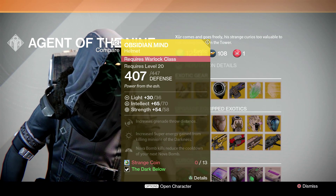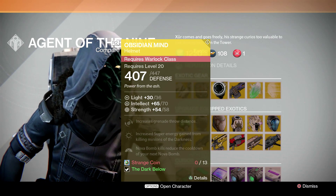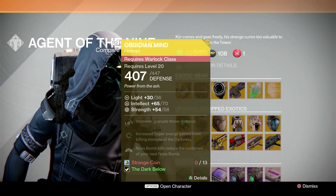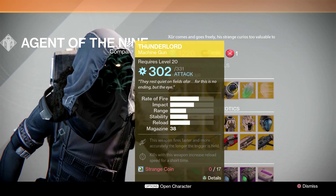For the Warlock it's going to be the Obsidian Mind, with increased grenade throw distance, increased super energy gain from killing minions of the darkness, and Nova Bomb kills reduce the cooldown of your next Nova Bomb. For the exotic weapon this week it's going to be the Thunderlord, which is alright, but nothing too exciting about that.